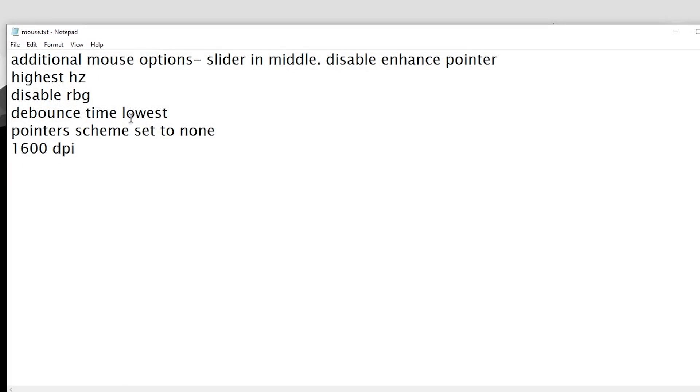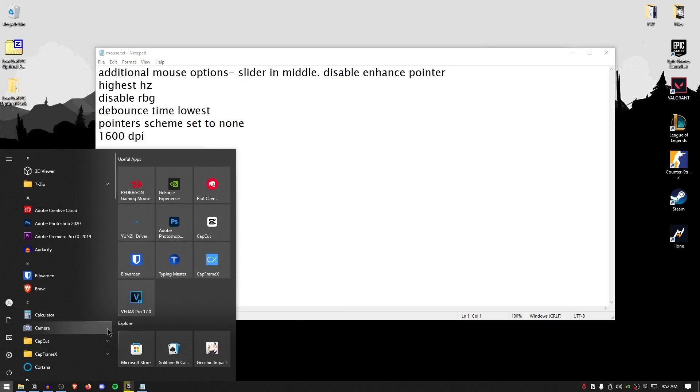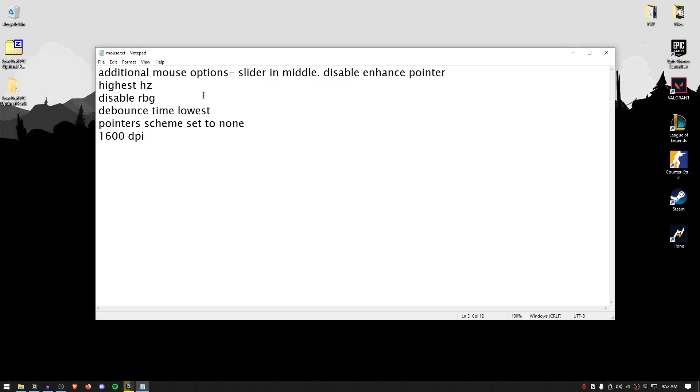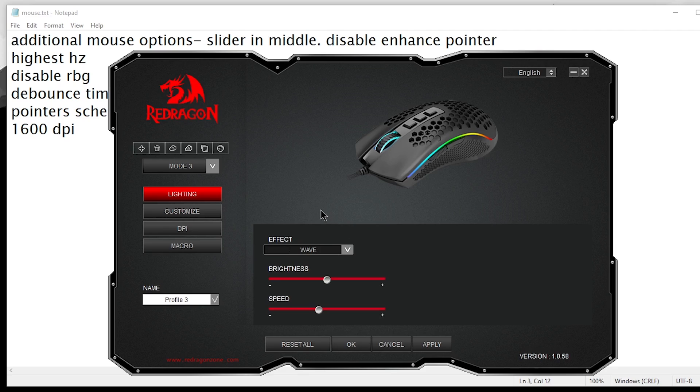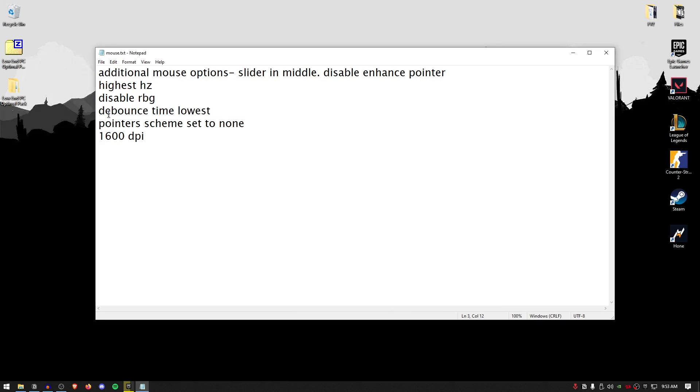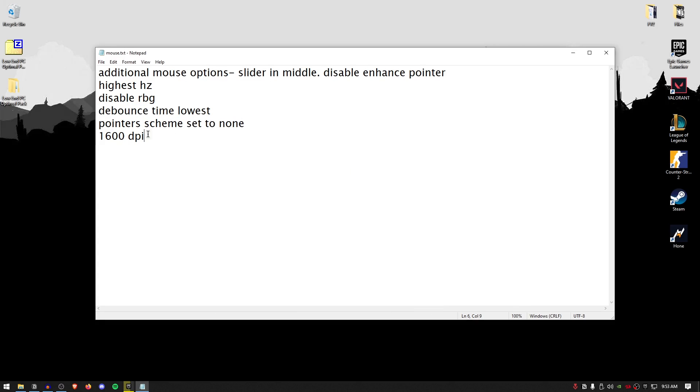Open up mouse.txt. Go to the start menu and search for mouse. Click on change mouse pointer options or display settings, and under pointer options, set the slider to the sixth dot — that's position 6 — and make sure that enhance pointer precision is unchecked. Hit apply then hit OK. For the highest hertz and disabling RGB, open up the mouse software. If your mouse doesn't come with software, skip this. Inside the software, turn off the lighting. For DPI, use 1600 DPI as this gives the lowest mouse input delay. For the report rate, use the highest available — for me that's 1000 Hz. Click OK. If you have a debounce time setting, set it to the lowest. For the pointer scheme, set it to none or keep your system default.